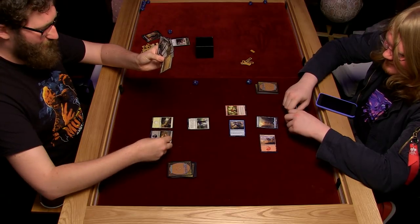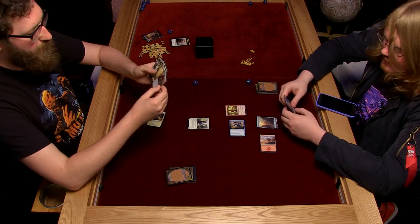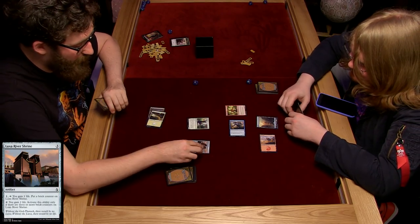Let us know if snakes can bite themselves and if the poison affects them. I watched this amazing video yesterday of a guy in VR playing some game - he just taps himself with a knife and falls over. I guess there's a certain logic to it. I'm going to play another Swamp and then tap all three of my lands and play an artifact - from Luxor River Shrine.